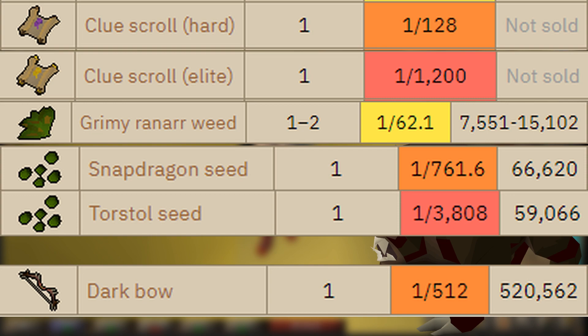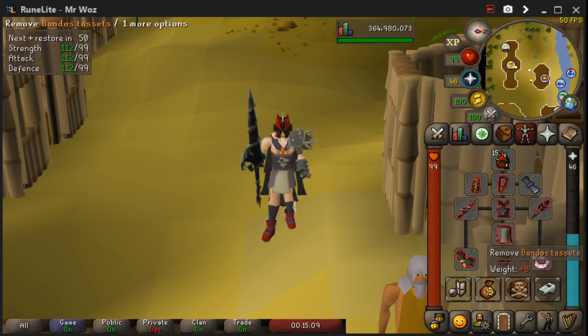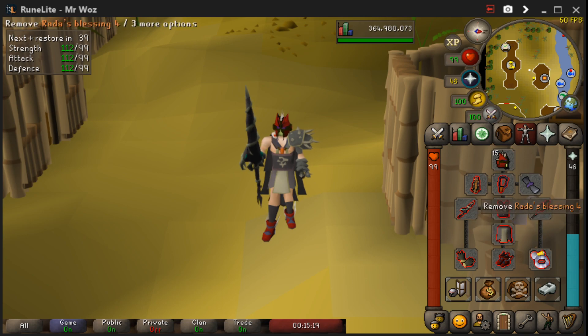Before I show you the kill I'm going to show you my inventory and the gear setup I'm going to use. For my gear setup we've got the Slayer Helm, the Amulet of Torture, Full Bandos, Barrow's Gloves — you can use the Ferocious Gloves if you want, it's entirely up to you. We've got the Primordial Boots, Berserker Ring Imbued, Avernic Defender, the Lance, and the Rod of Blessing 4.